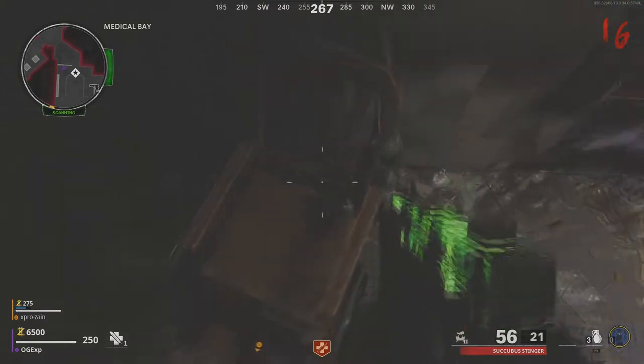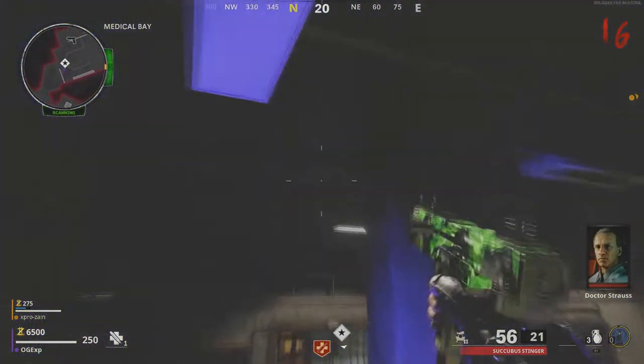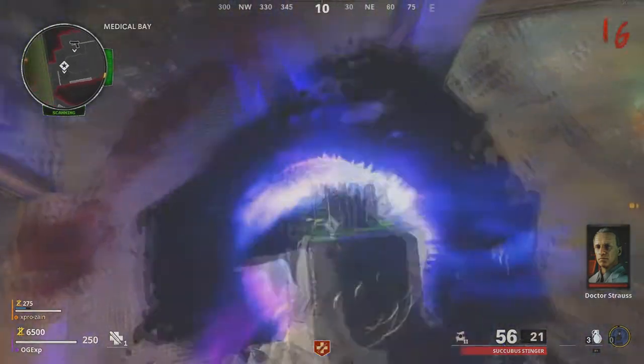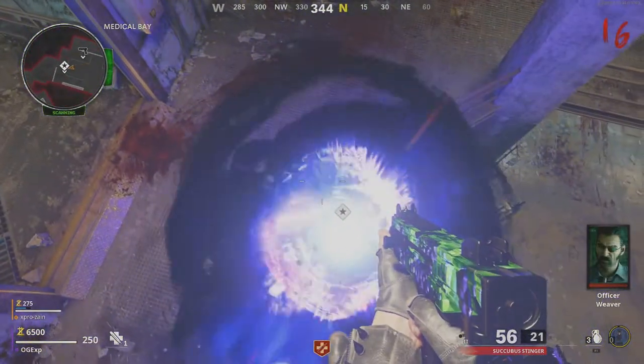This is actually a super easy glitch and it requires you being inside of the speed curler room. So once you've got the anomaly in here, just jump on top of that chair, run and jump on top of the anomaly. But guess what, this isn't the glitch over right here.